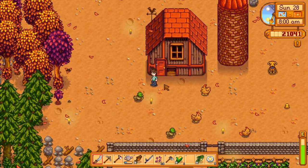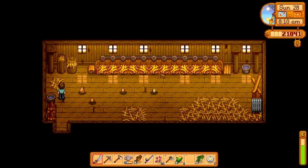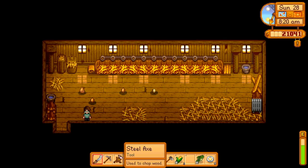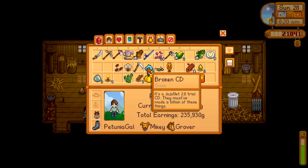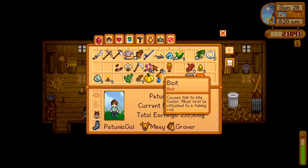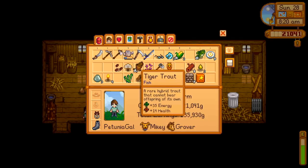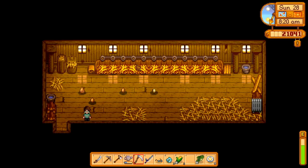And here is our awesome new coop! Oh my goodness, I love it. It's an automatic feeder, it's so cool. The only problem is we've got to make sure there's enough stuff in the silo. Let's move these up so we can put them in the recycler, and we'll move this up so we don't waste our energy.